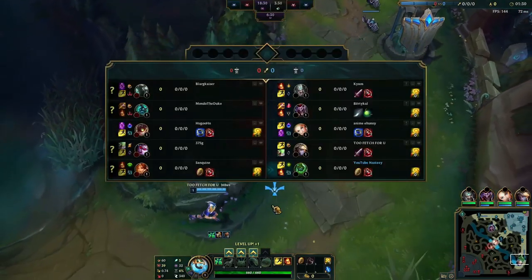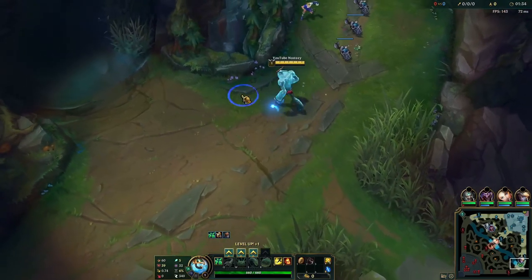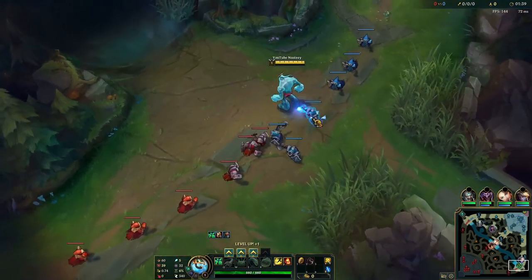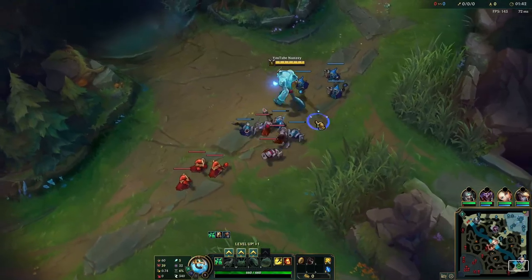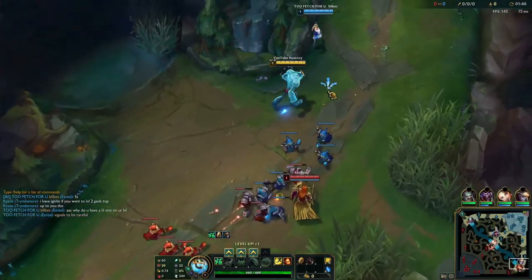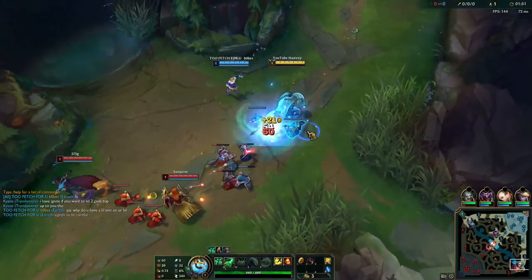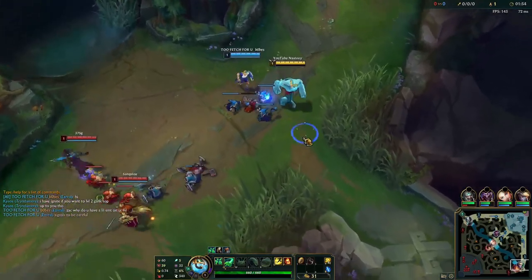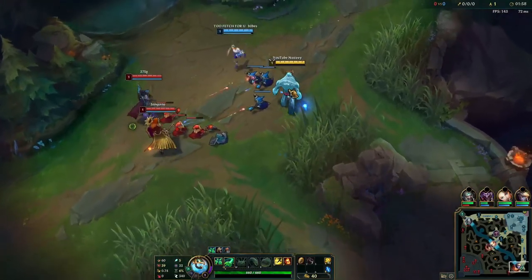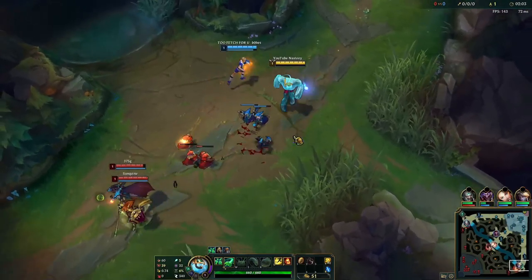Another reason why this pick actually works: a long time ago Zack was reworked. His damage was actually toned down at that point, and a lot of people were upset because his win rate fell. But the thing is his win rate fell because of his damage going down — his CC was never changed. So his damage is down, which makes ganks harder to pull off and camps harder to kill, but his CC has always been there. That's why it works in the support role.